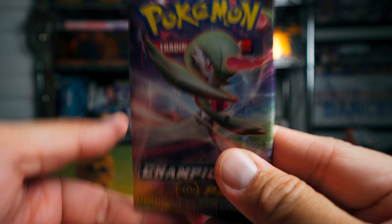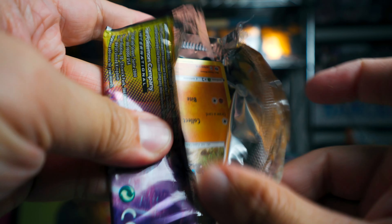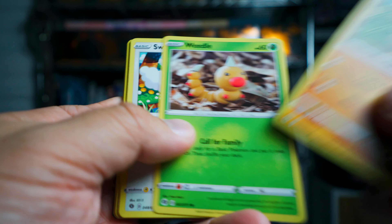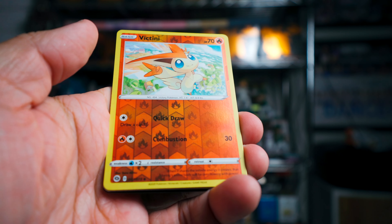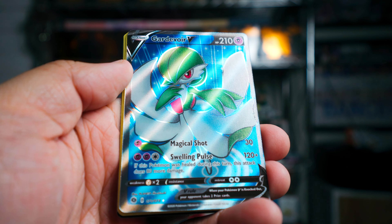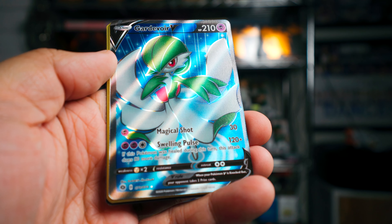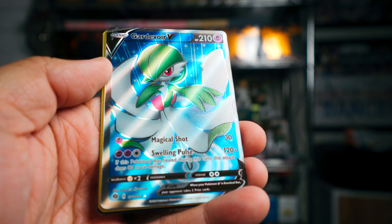Here are the four packs. I've done really well in the other openings — I can't really ask for much more. Let's see what we can pull out of these packs. Rockruff, Weedle, Swabaloo, Kakuna, Pokeball, Victini, and oh my goodness — Full Art Guard of War V! Nice! That is a gorgeous card. Card of War. That is a beautiful card.